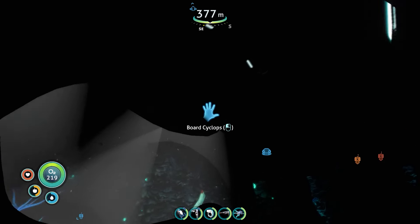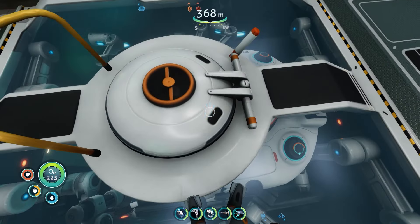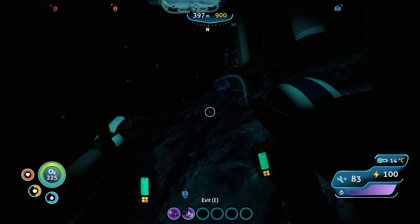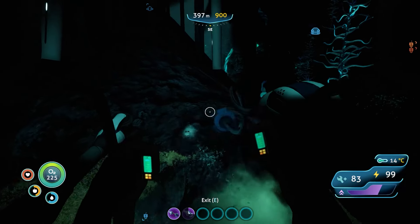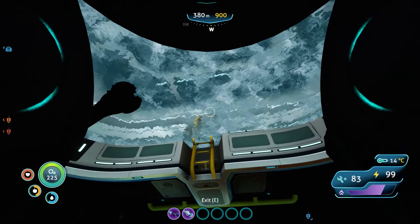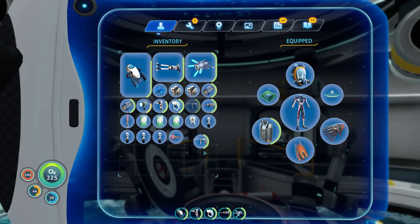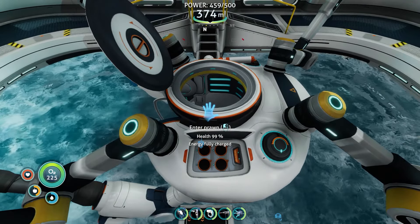We'll go pick up the prawn suit, which we very much need. I found some copper ore and a lead node just over there. There we go - a little tricky - perfect, first time! The prawn suit is damaged, but I don't need to worry about that - it'll repair itself. I have a moon pool repair mod as well.